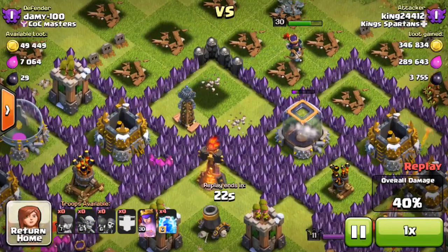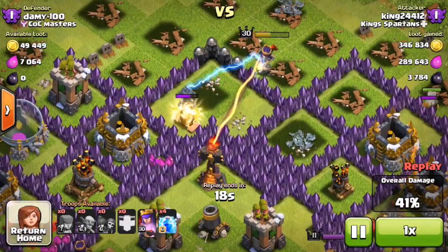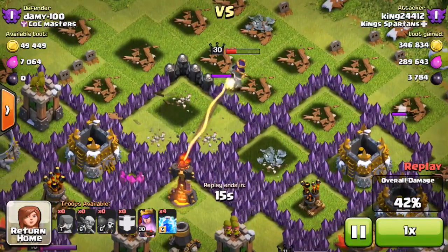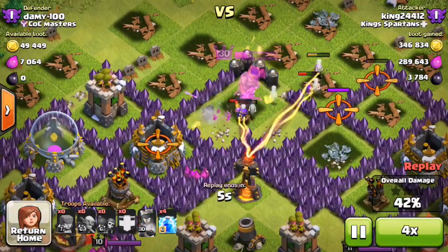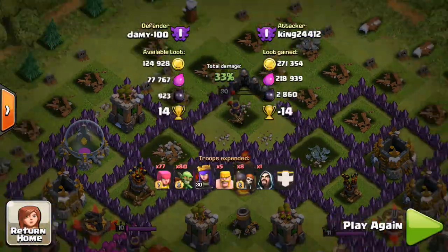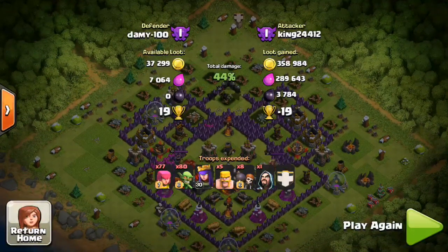I will be doing a pushing episode on Garch in the future, showing you how to push after the new update. If you haven't learned from me before about Garch, you definitely will in the future. My queen is going to die here soon so I'm going to invis her right there, get this gold, and call it quits. 358,000 gold, 289,000 elixir, another 3,800 dark — this is insane!